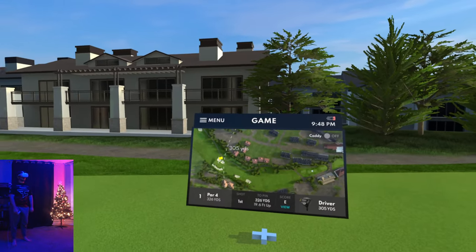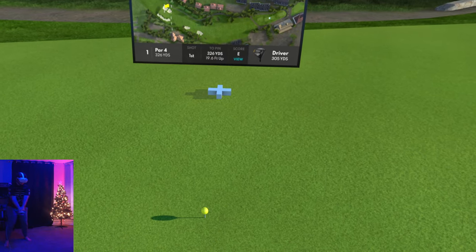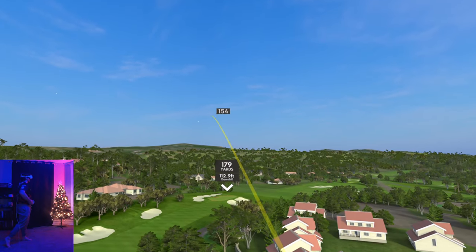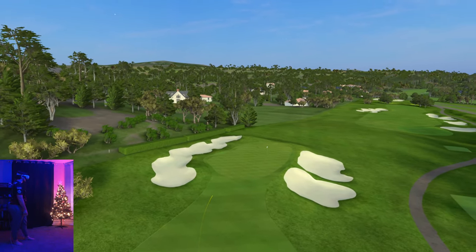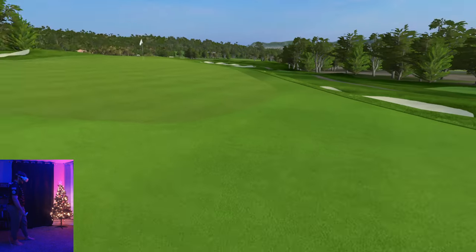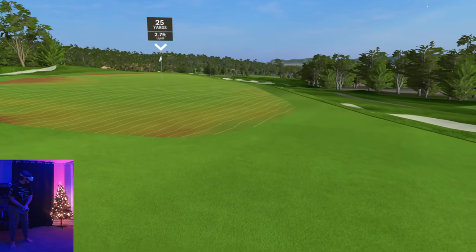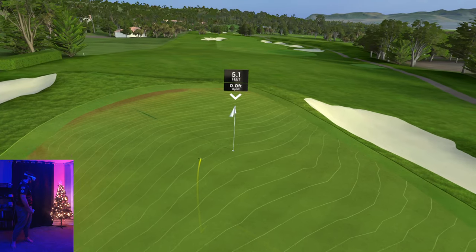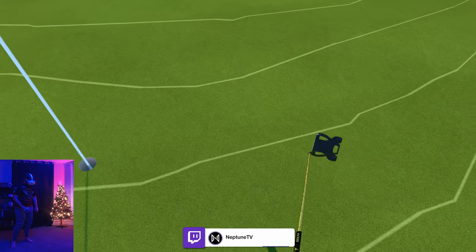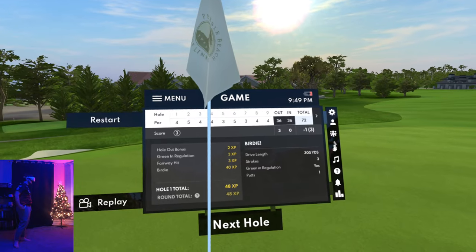326 yards, we've got a corner that we can cut. It's the first hole of the video, we have to go for it — it's kind of a must. We're sending it right in front of the green. Hopefully we don't go in that sand. Oh, what a good bounce! Rolling right up there — 305 yards. We've got 25 yards straight at the pin. Very nice green to be chipping on to. Right up close to the pin, 3.8 feet. Starting off with a birdie — 48 XP! I will take that all day every day.